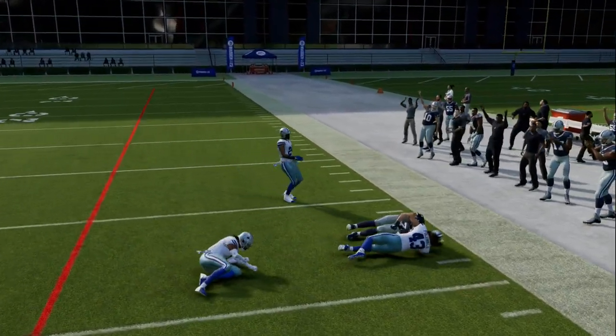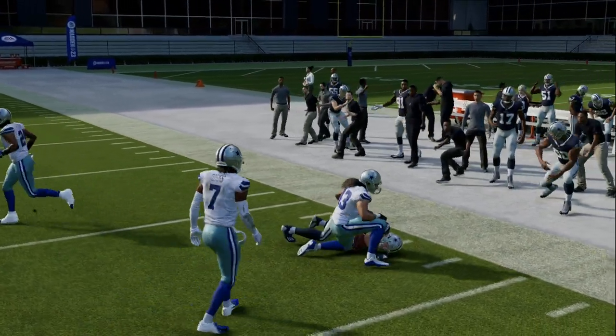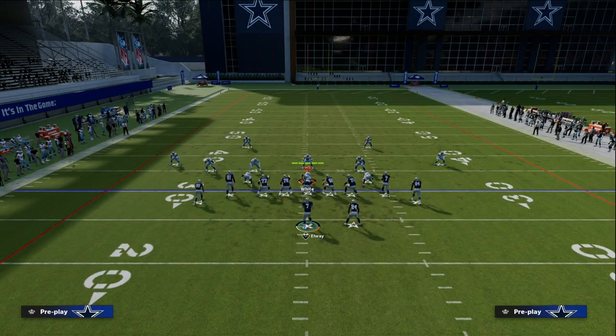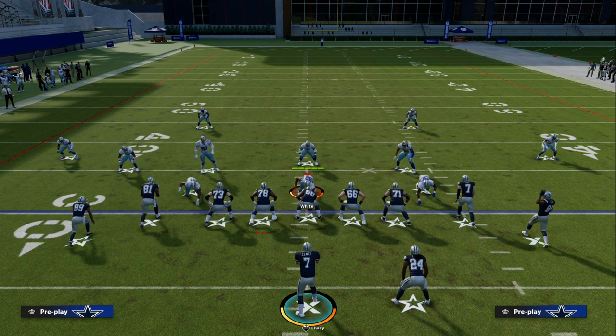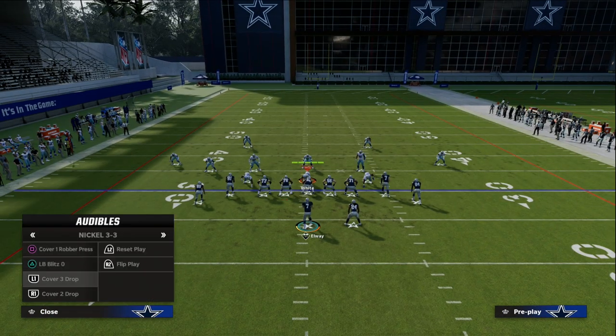Now if I tried to do that to the wide side, this is where zones play differently depending on the hash. Cover 3 to the wide side — that is no longer an option. That's probably a knockout if you have deep out zone knockout. Which leads me to my last point about this Cover 4: we want to run Cover 4 to the short side and Cover 3 to the wide side.